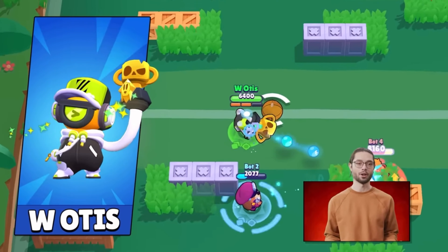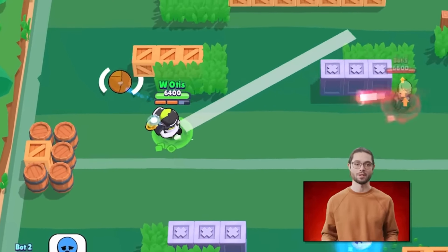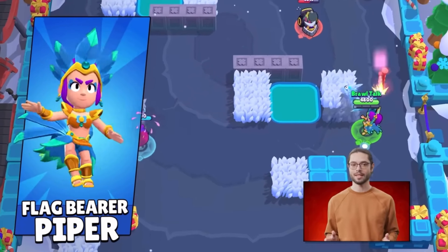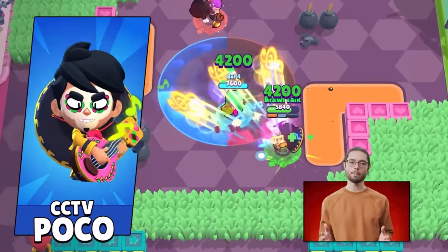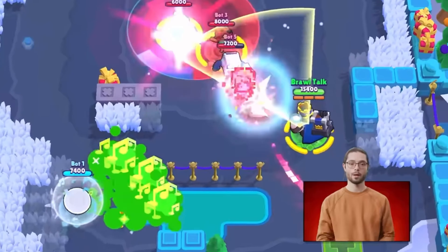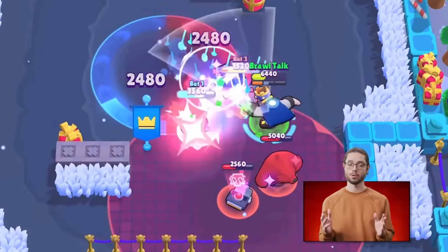Win Otis, to celebrate Zeta Division being the 2023 Brawl Stars World Champions — congratulations! Flag Bearer Piper is a carnival skin as a tribute to our Brazilian community. Doll Jessie is a cute 29 gem skin for Brawlantines. CCTV Poco is one of the first skins featuring the origin of our Brawlers, but we don't have a release date yet and it's possible it might not be released during this update.